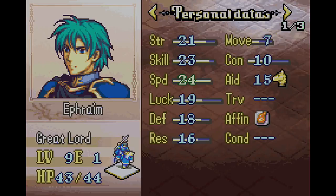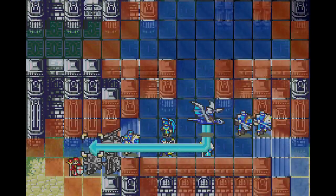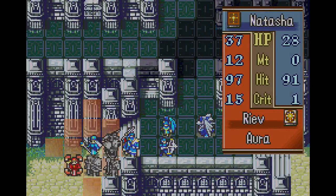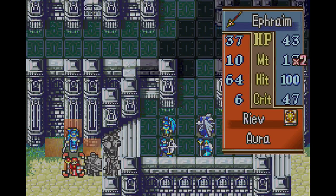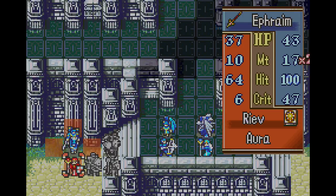Inez is level 7, Ephraim is level 9. Cormac would be an absolute terrible idea — couldn't do anything and would likely get herself killed. We'll use the Killer Lance, and if that doesn't finish him off, then I can just use Inez to do so.